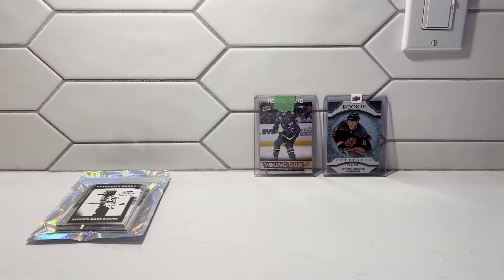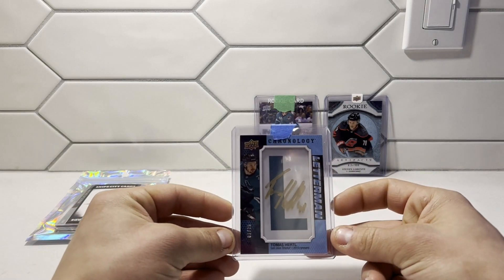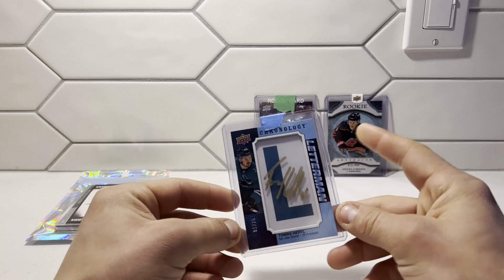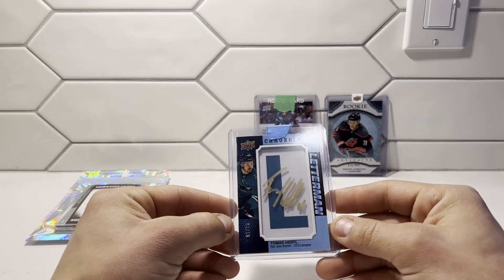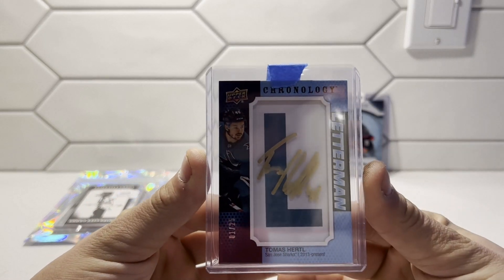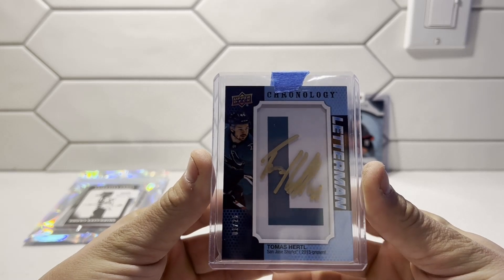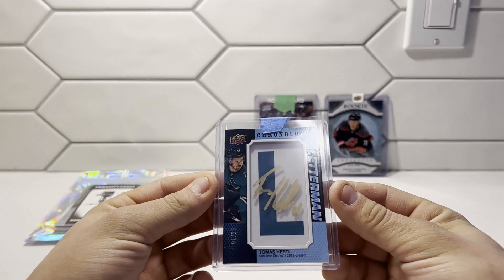I think I know what this card is — I think it's another Sharks card. We have a Thomas Herta Letterman. Now, these aren't the actual draft day marks patches, but I do think these are really nice cards. He's got a really nice autograph. This one is numbered 1 of 25, so this will be a nice PC card for sure.